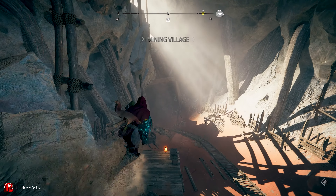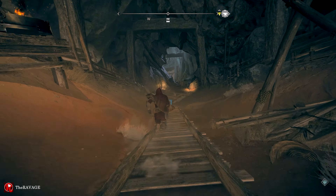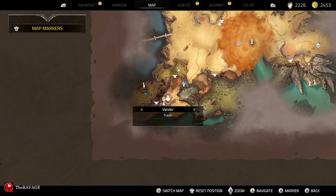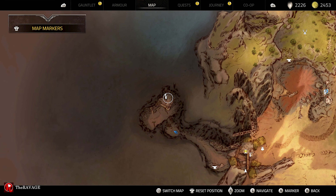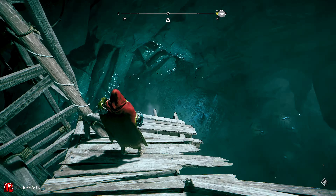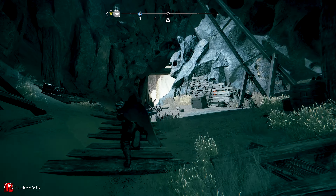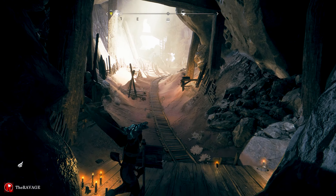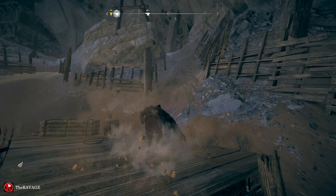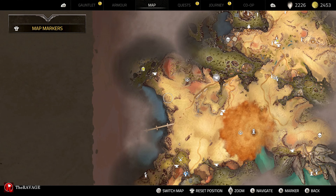Let's go back to Bastiongar. We are in the mining tunnel. How are we in Bastiongar? I'm pretty sure we're not supposed to go through here. We need to go back to that anvil. Switch map.